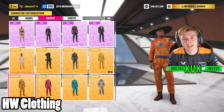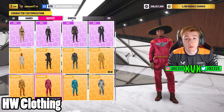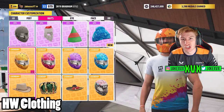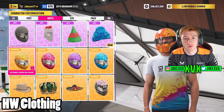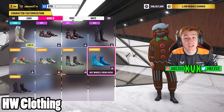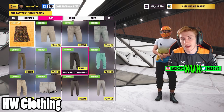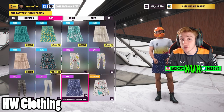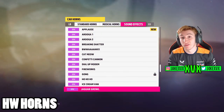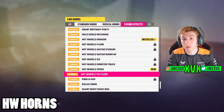Some more stuff added — clothing and horns. There are a bunch of Hot Wheels related clothing: helmets, race suits, shirts, boots and shoes. You'll find that you unlock most of this clothing through the campaign missions of Hot Wheels. There are also some new horns added, all obviously Hot Wheels related.